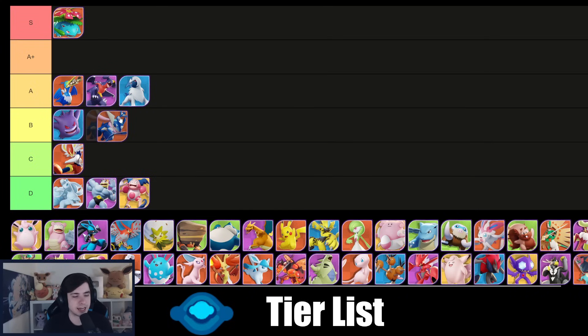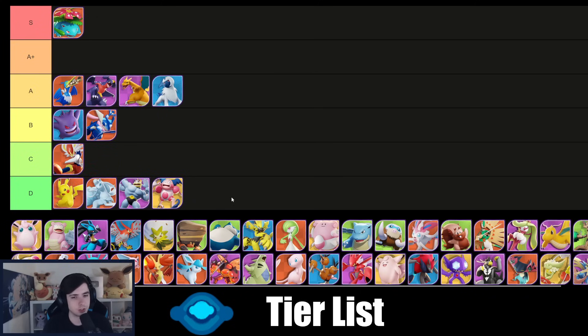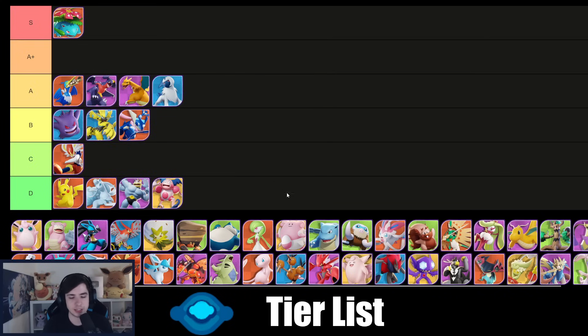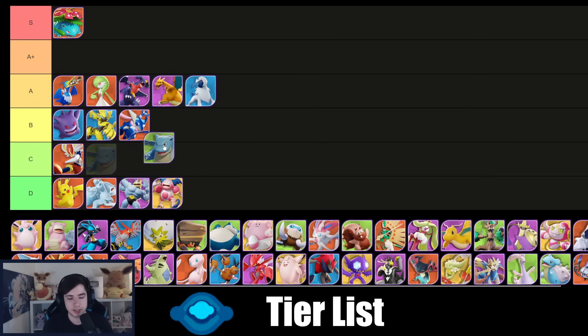Greninja I'm rating a bit higher than Cinderace but it still needs a few buffs — I wouldn't mind if Greninja gets buffed, it deserves it. Charizard is a solid A tier after the buffs as well. Pikachu — please don't play center lane with it. Gardevoir is quite solid A tier — it has good damage and a game-changing Unite move, I can recommend it. Blastoise in center lane used to be good but I currently would not recommend playing it in center lane.